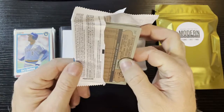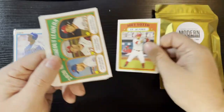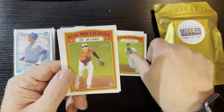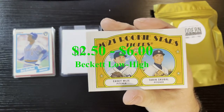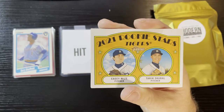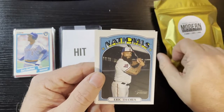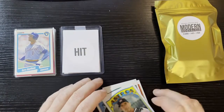All right let's open the pack — getting some more Heritage love, adding to my collection. We got Joey Votto in action from the Cincinnati Reds, strikeout leaders of Jacob deGrom, Trevor Bauer, and Aaron Nola, Clint Frazier Torres of the Yankees in action, Ryan Mountcastle of the Baltimore Orioles, Tiger rookie stars Casey Mize and Tarik Skubal — both doing really good. JD Davis of the Mets, Devin Williams Brewers All-Star rookie, Eric Thames of the Nationals, and Justin Verlander of the Houston Astros.